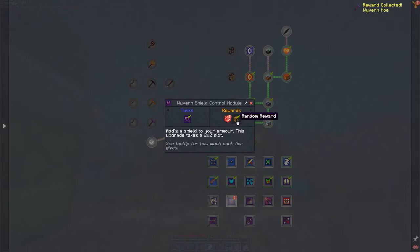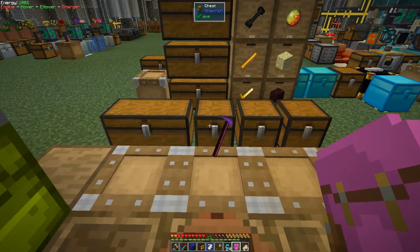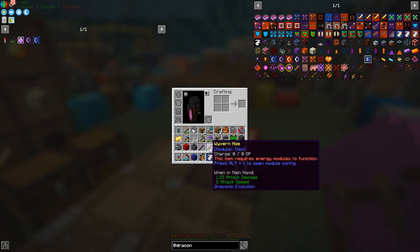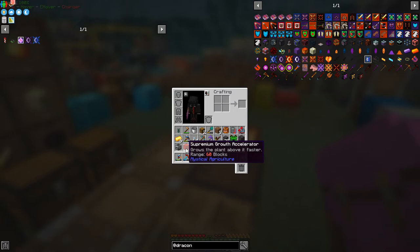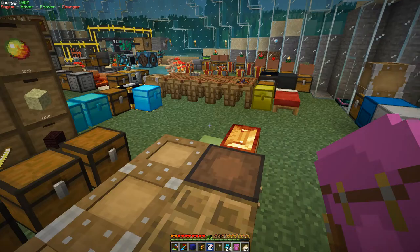We get a random reward - oh we got a Wyvern hoe, wow! And another random reward. We get a supremium black hole unit from Industrial Foregoing, extra storage netherite crafter, a supremium growth accelerator with range of 60 blocks that you put underneath the block you want to grow faster - that's a really good one. Also a terra steel chestplate and a block of netherite. Fantastic - reasonably good rewards for that stuff.